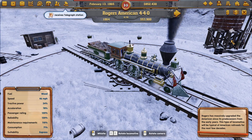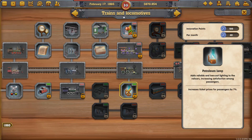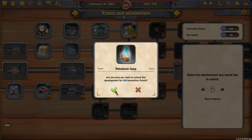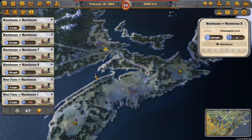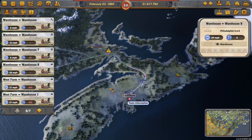So now we've got some money. I want to go ahead and get those express lines — those passenger mail lines — set up with a faster train. We'd taken a look at that earlier and just didn't quite have the funds.